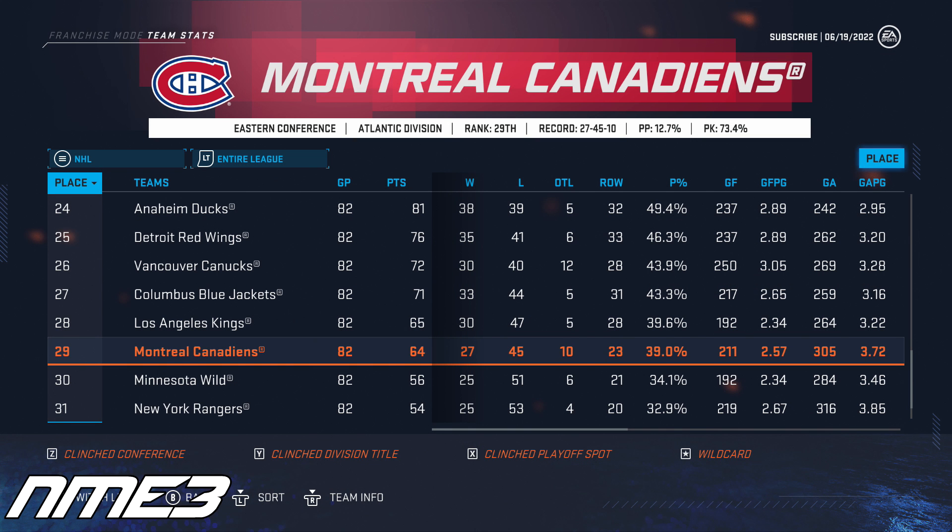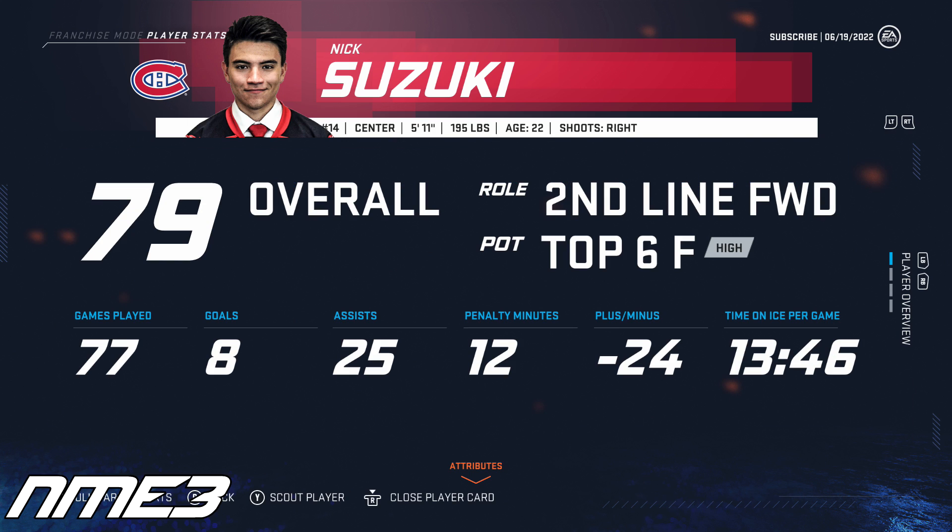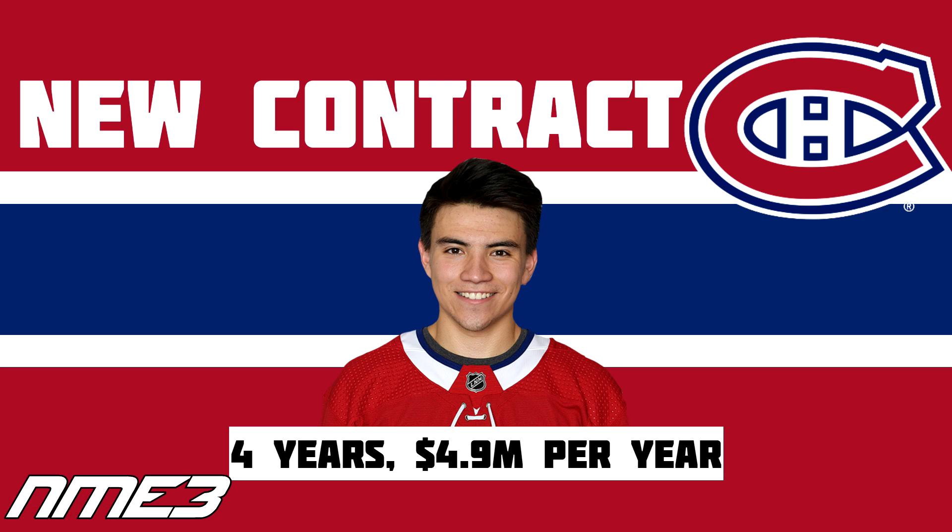In year 3, the Canadiens finished 29th in the NHL for the second time in three years and again did not make the playoffs. Nick Suzuki in the final year of his rookie deal played in 77 games and put up 8 goals and 25 assists for 33 points. He was at minus-24 and this really hurt him as he fell back down to 79 overall. In the offseason, he signs a 4-year extension with the Habs making $4.9 million per year.